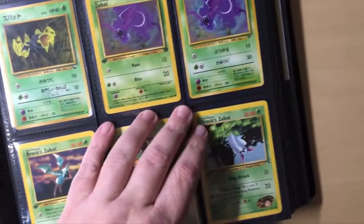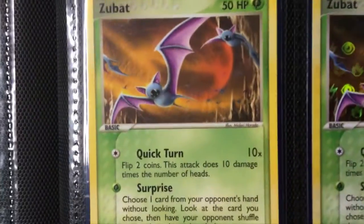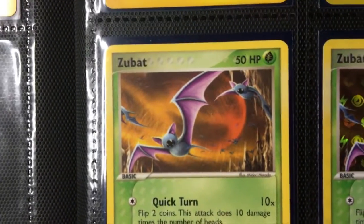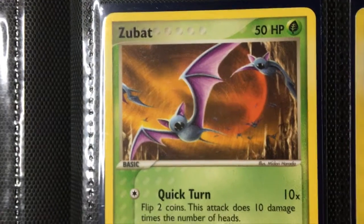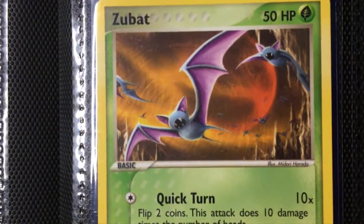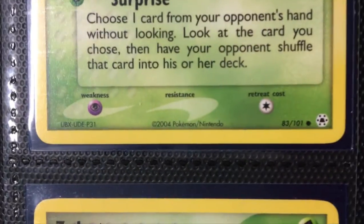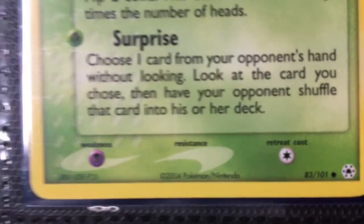Hello friends and welcome back to another episode where we look at the cards. Today we're going to look at Zubat from Hidden Legends, and already this art is totally sick. On a scale of heinous to totally sick, this one is totally sick. It's got 50 HP and still no resistance to fighting, and a retreat cost, which is pretty bad.